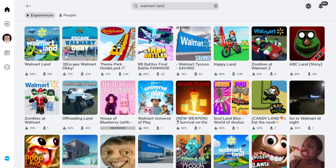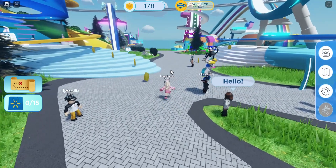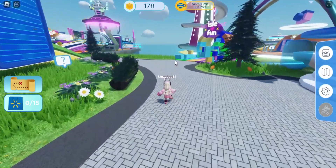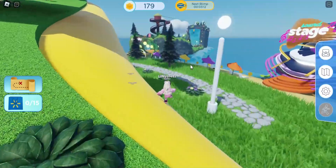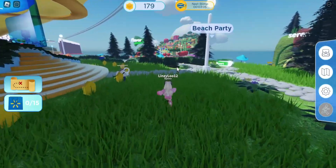We're going to click on this game right here — the first one. Make sure it is by Walmart. Once we enter the game we need to find the fruit garden area, which is called the Flavor Garden.